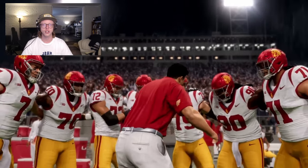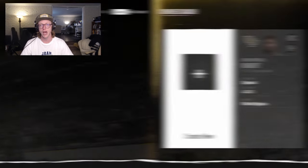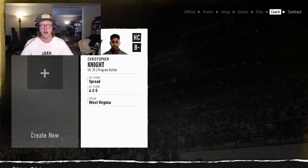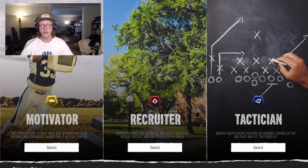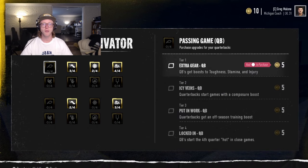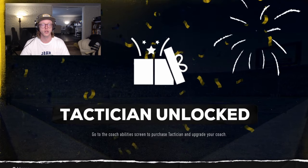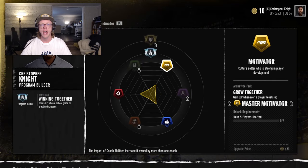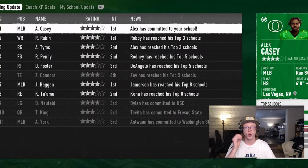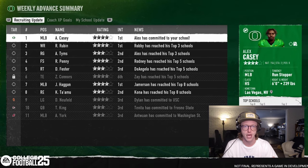Depending on the motivations and location of a recruit, it is possible for them to be open to hearing from any school, or already narrowed down to a top eight or even top five. Once recruiting starts, recruits will narrow down their top schools over time, going from open to top eight, to top five, top three, and ultimately commitment. Your job is to stay above the cut line each week. Great recruiters will quickly recognize losing battles and pivot their resources to a different prospect with more promise. After advancing the week, you will be shown a recruiting summary of any changes in recruit statuses.